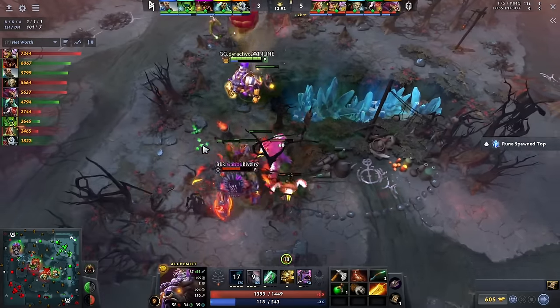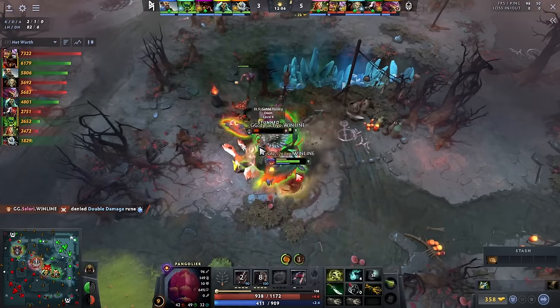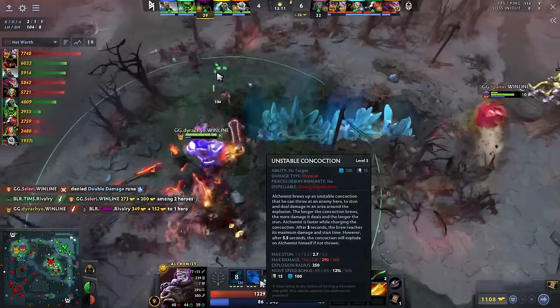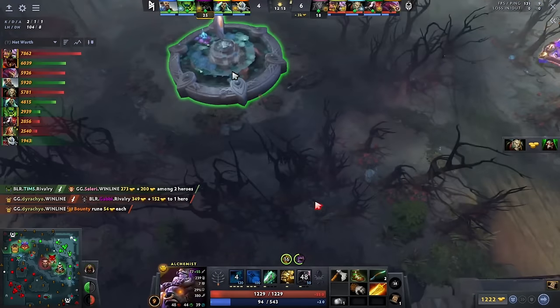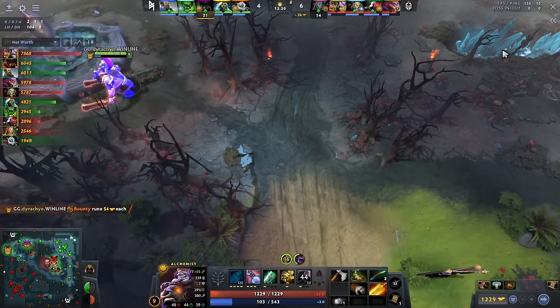The stun will connect — they're going to try to change that. Is there a Diffusal on Pango? It looks like it's not going to matter, and there isn't, but it just doesn't matter. And that's a great kill! Wonderful setup from Dorachio using the bonus 12% movement speed from the concoction — it kind of closed the gap there. Oh, and you get Bounty Runes — I totally forgot.